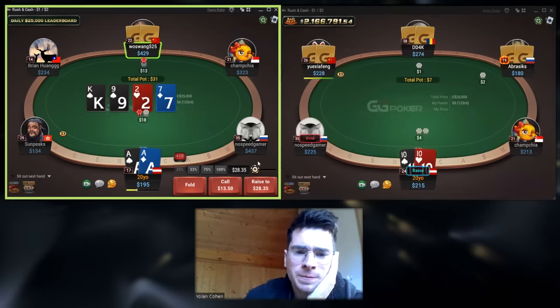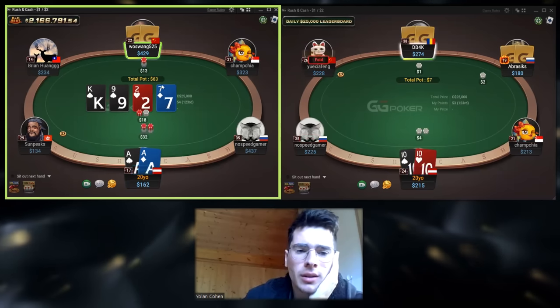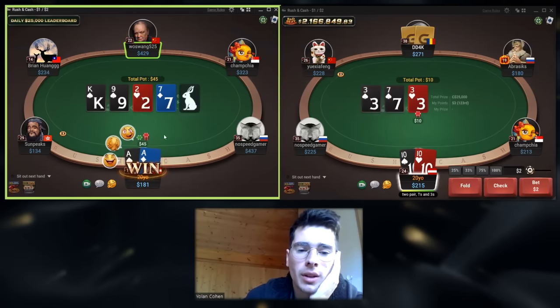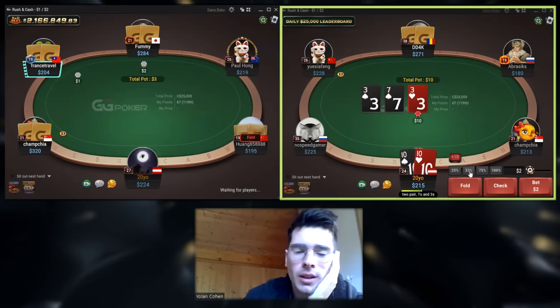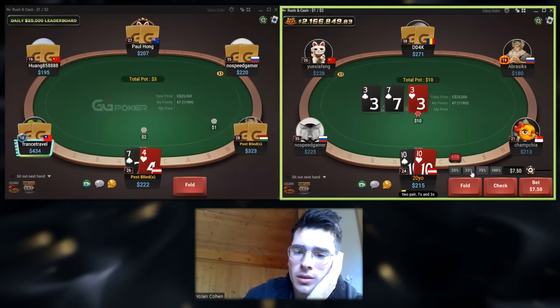On the turn, I think I will start raising because now I can value lower KingX here and I don't expect them to donk again and bluff that much. So I can raise directly, put Jack10 in tough spots and value KingX. I think it's great. And also I have more bluffs in my betting range. But calling is also close.